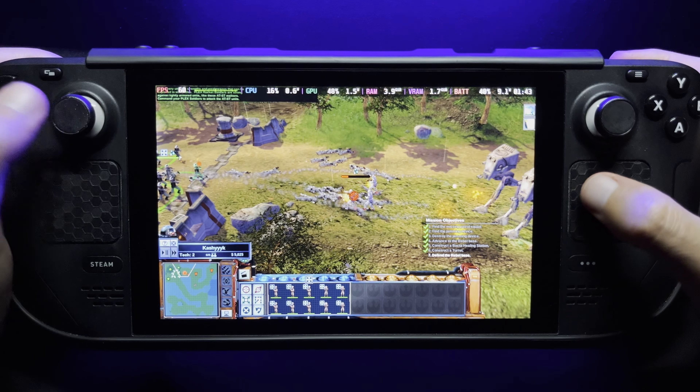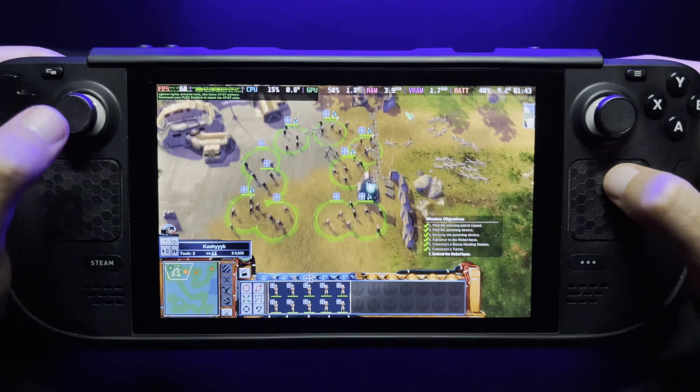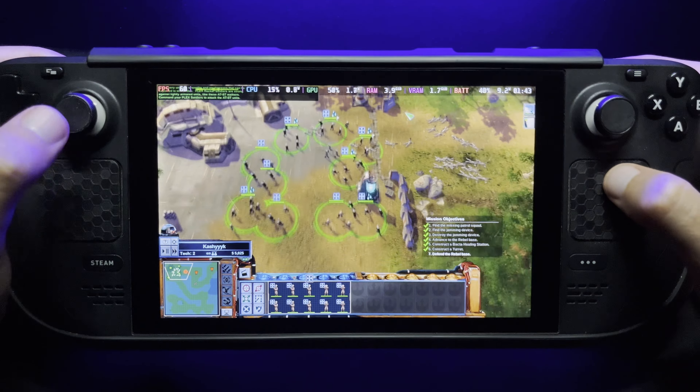Incoming walkers — all Plex soldiers, attack! Every unit has strengths and weaknesses that can be exploited to win battles. Plex rocket soldiers are strong against lightly armored units like these AT-ST walkers. Command your Plex soldiers to attack the AT-ST units. To view this battle from a cinematic perspective, select the cinematic camera option located on the command bar.